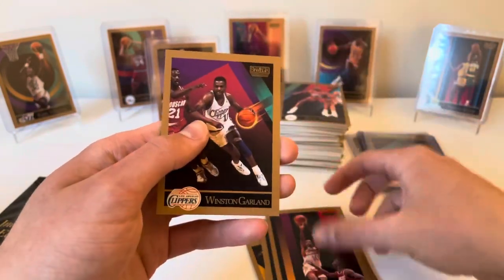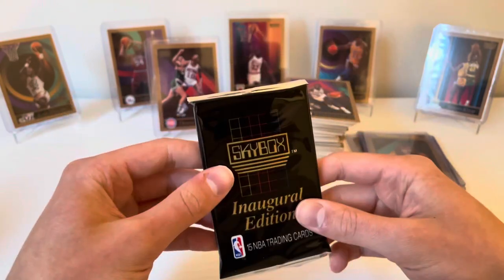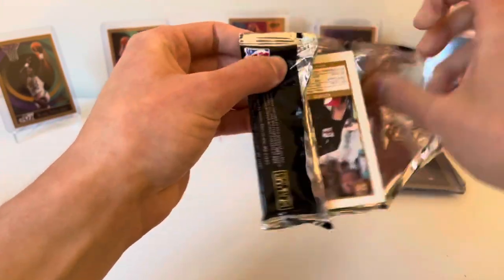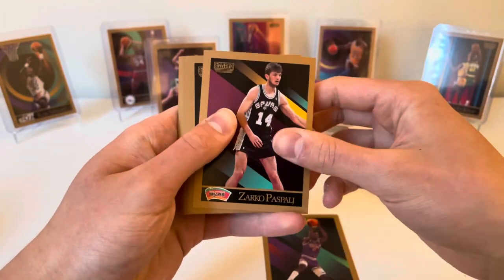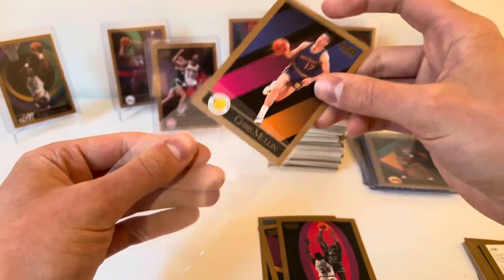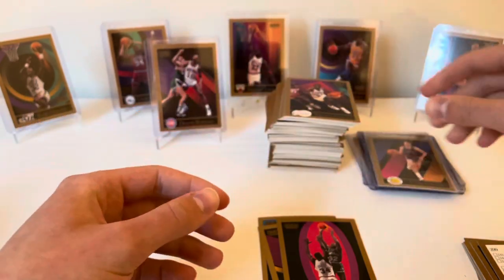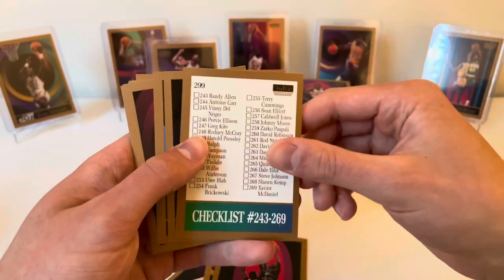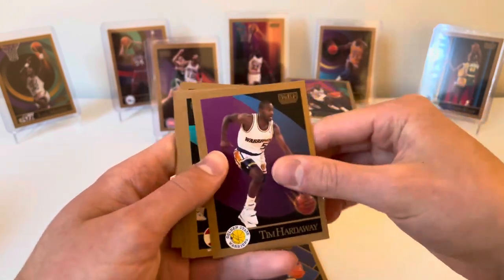Jim Paxson, John Battle, Winston Garland. Last pack — last pack mojo would be like hitting another Jordan, imagine that. Let's see if we finish off with Larry Bird maybe, we haven't hit him. Eddie Johnson, Zarko Paspalj, Herb Williams, Chris Mullin — pretty solid, I'll sleeve him up. Checklist again, Bill Cartwright, Mike Smrek, Eric Johnson, Ricky Green, Tim Hardaway Senior — going to put that to the side. Dominique Wilkins too, gotta sleeve him up.